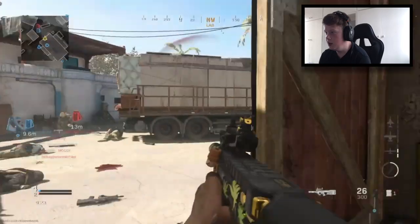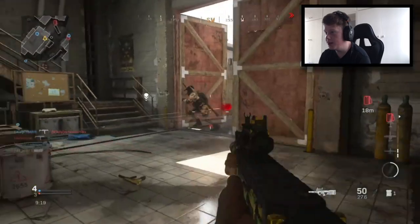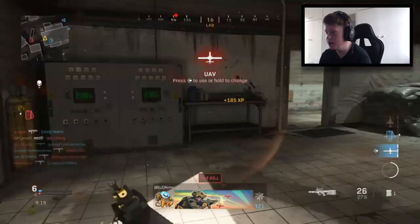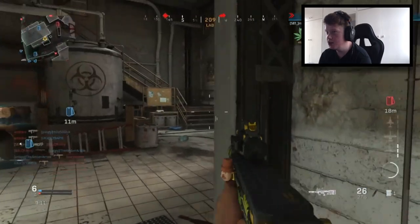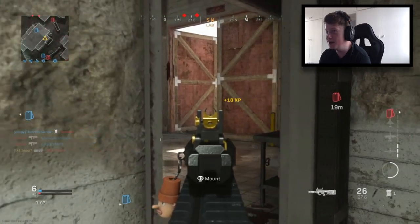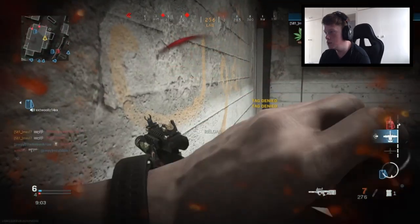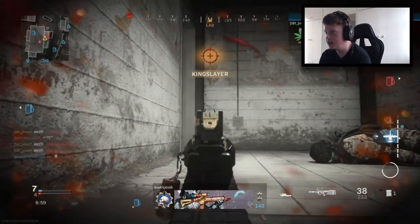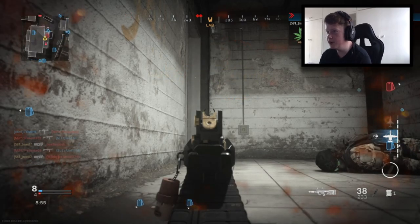I didn't even know that little area at the side existed. I've got UAV and I'm getting shot from somewhere — I'll just sit in here and try to kill them as they come in, to secure some streaks. We've got a Precision Airstrike going. This kid came flying in — one kill off the VTOL right now. I'm so weak, I've got no Stim.